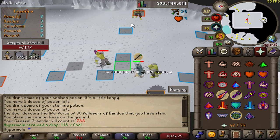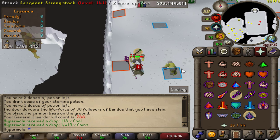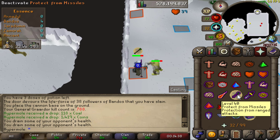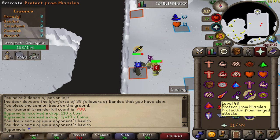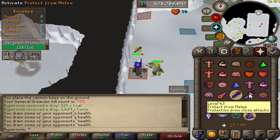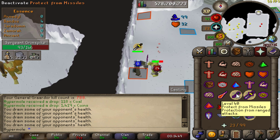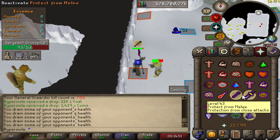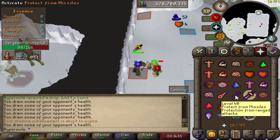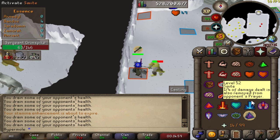Then you can blood barrage both minions. The major normally dies quite quick if you're using a bowfa, but try and prayer flick these as best as you can. Once the major is dead, pray range and run over here. You can freeze the melee one in place, or just get them off-tick and prayer flick them. That is basically the first full kill — it's probably the most difficult one because you're placing the cannon at the start.